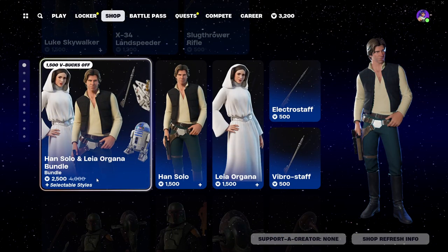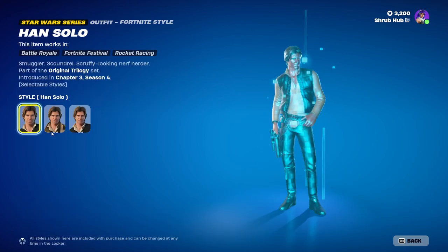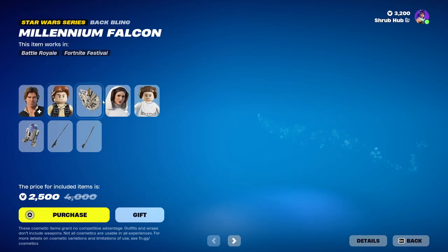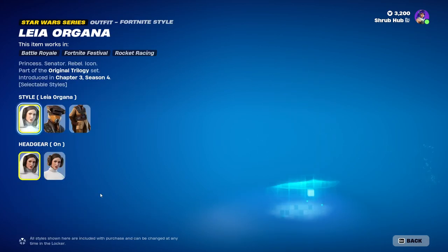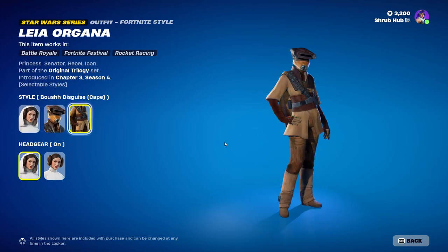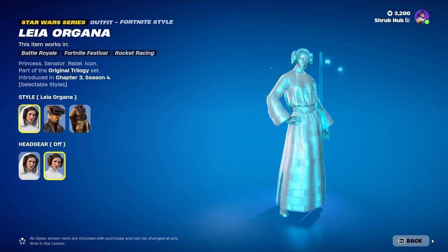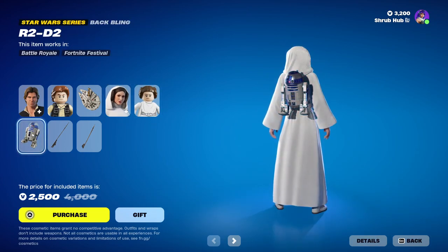Then we have the Han Solo and Leia Organa Bundle here, with the Han Solo skin from Chapter 3 Season 4. He has the Duster and the Rebel General edit styles — he's a pretty cool skin. This is his alternate style and he has the Millennium Falcon back bling. Then we have the Leia Organa skin here from Chapter 3 Season 4. She has the Boushh Disguise and Boushh Disguise Cape edit styles — she's pretty clean. She also has headgear off for all the edit styles too. This is her alternate style and she has the R2-D2 back bling.